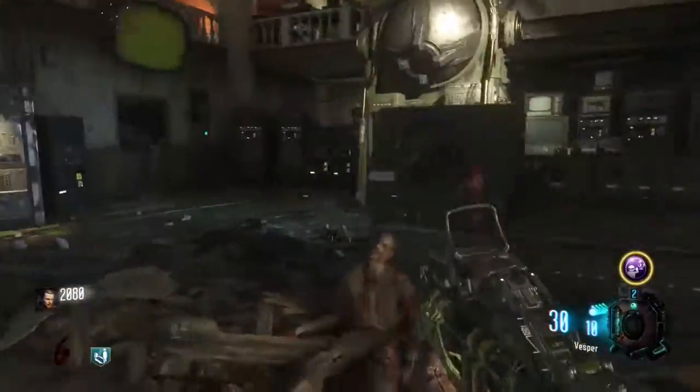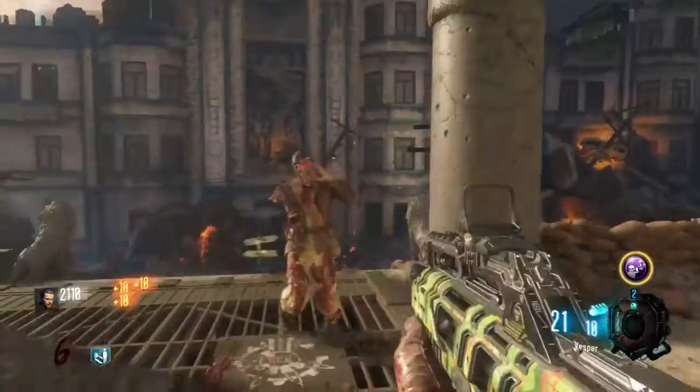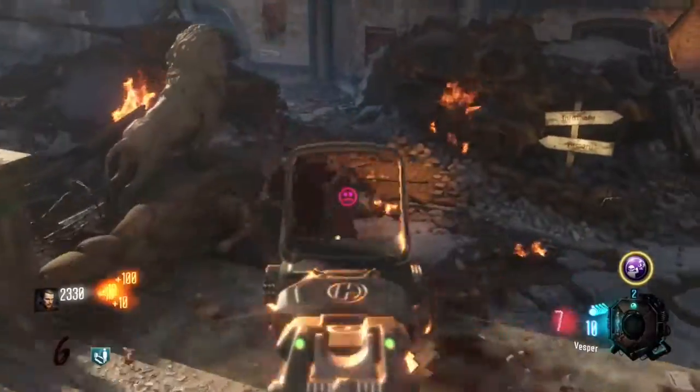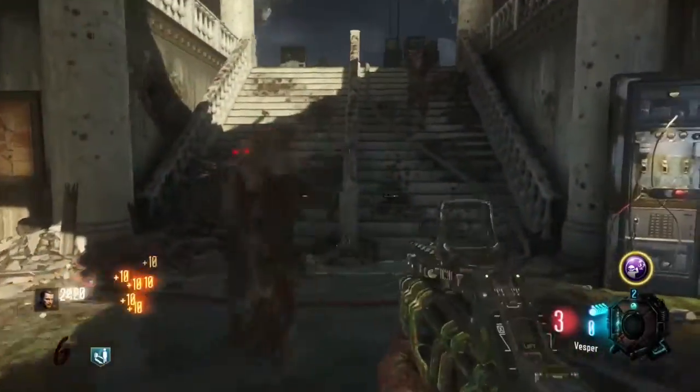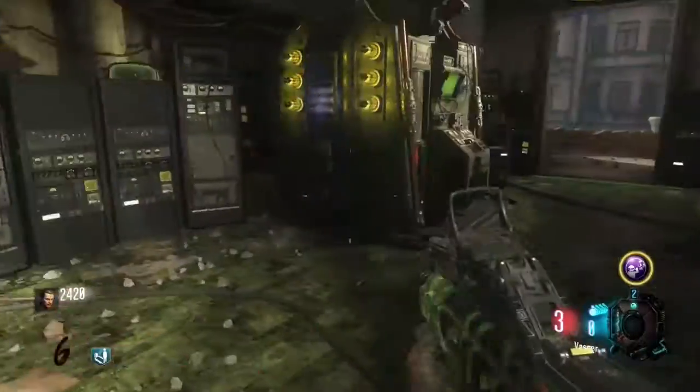Hey fellers! It's your boy Amazing Bacon here and I'm going to show you how to pack a punch in the map. First step, real simple, turn on the power.